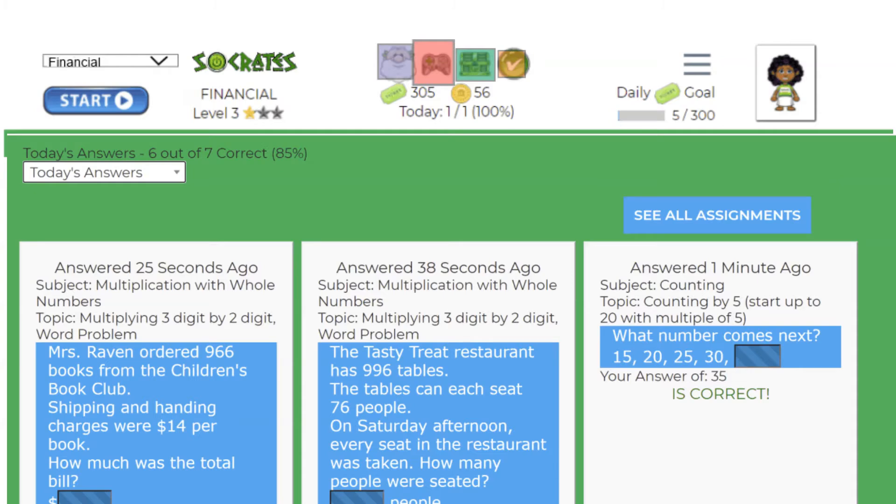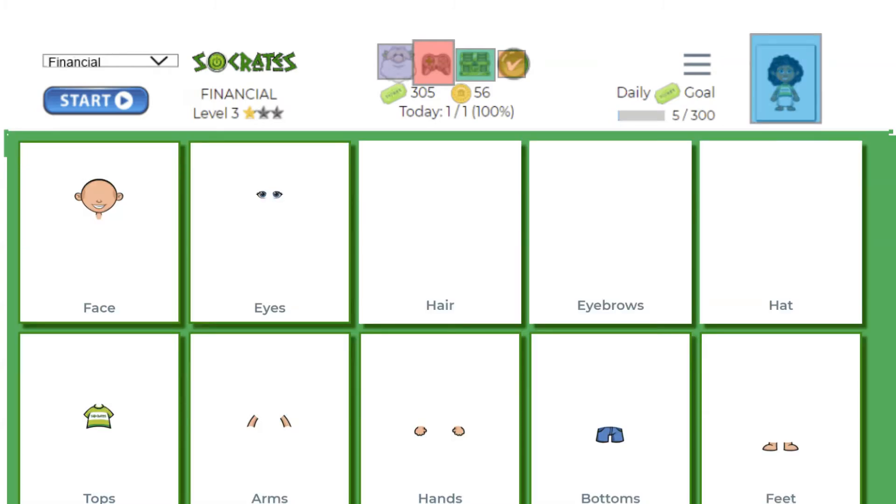On the right you will find your avatar, and you can buy clothes, hats, and all different things for your avatar using your tickets. Below your menu choices you will always see your ticket balance and your coin balance, as well as how many questions you answered today.